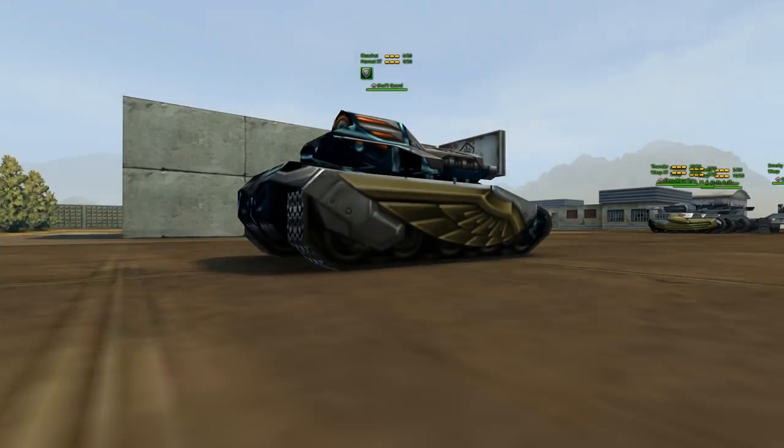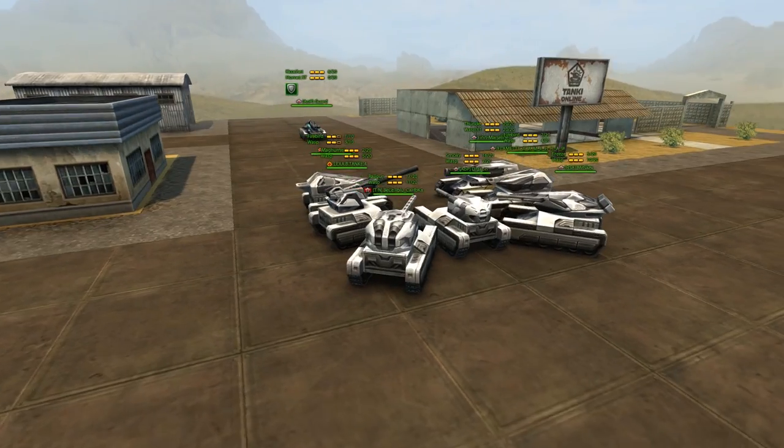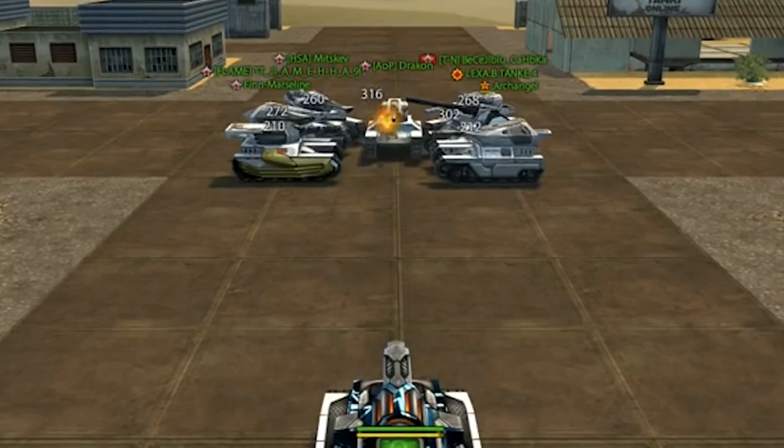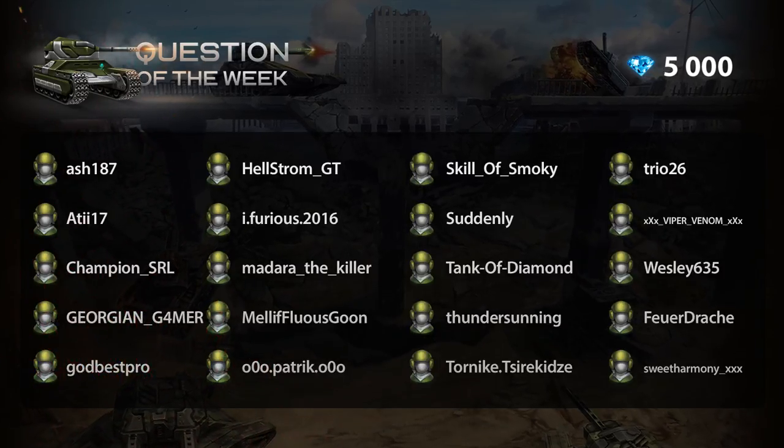Last week, the Ricochet fired into a group of tanks. You had to guess how much damage it would deal in total. The correct answer is 1840 — Option D. Here are our winners. And here's the next question.